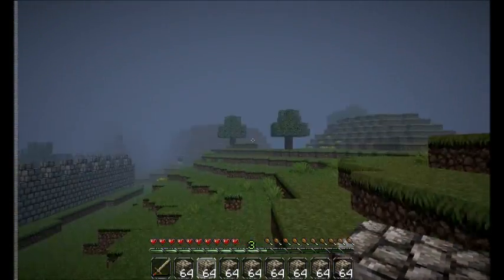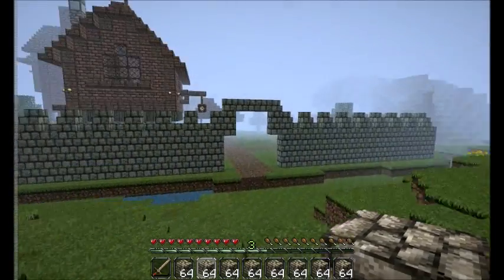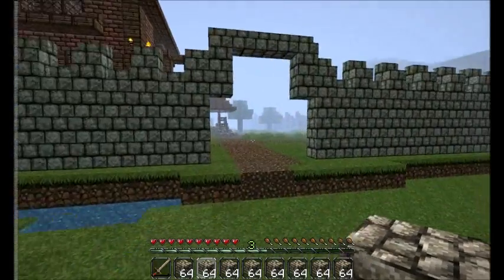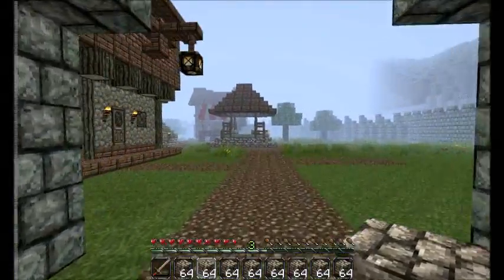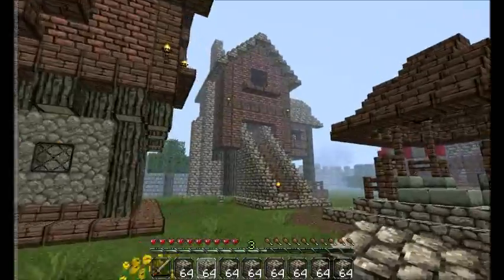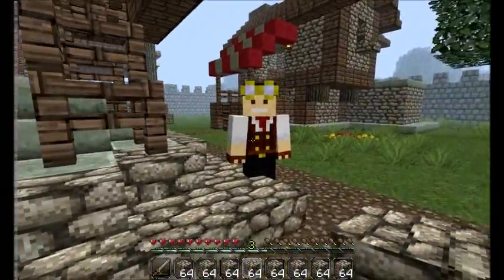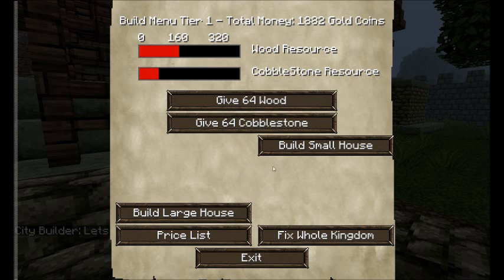Oh, is it getting dark? Cheating. So as we approach my kingdom, you can see there's just a few small houses and it's not very large. But don't worry, this is just tier one buildings. Later on it can get much larger — tier two and tier three. Man, some crazy stuff happens there.